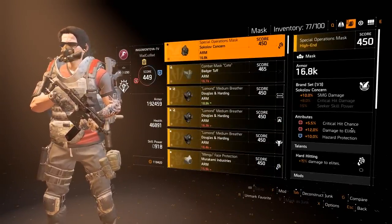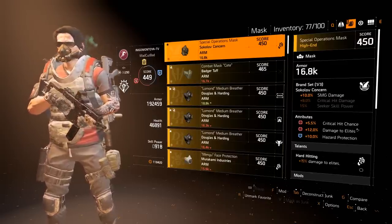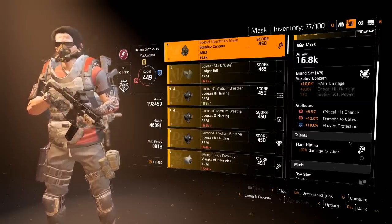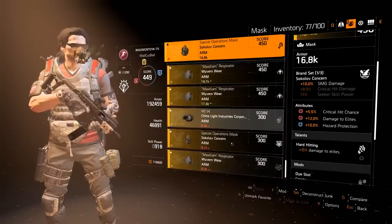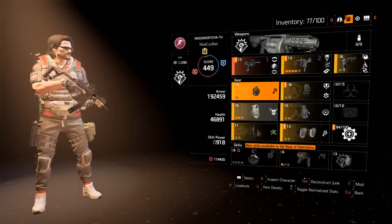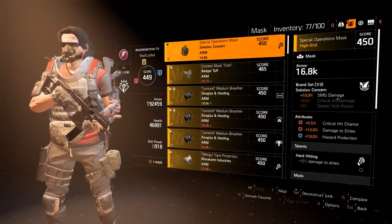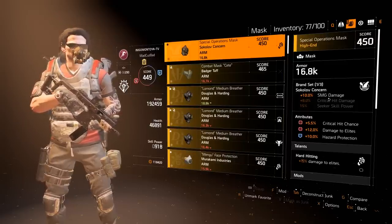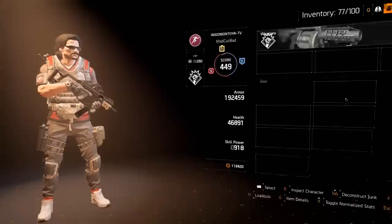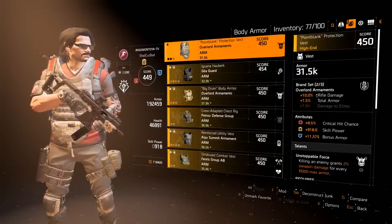For my mask, I don't need extra crit chance right now — I'm over the crit cap and trying to find a mask with just one red attribute. I'd prefer damage to elites and health on it. It has the Hard Hitting talent which is nice. The Sokolov piece is important — you need one piece of Sokolov somewhere in your build, whether it's your mask, chest, or knee pads. One piece gives 10% submachine gun damage.